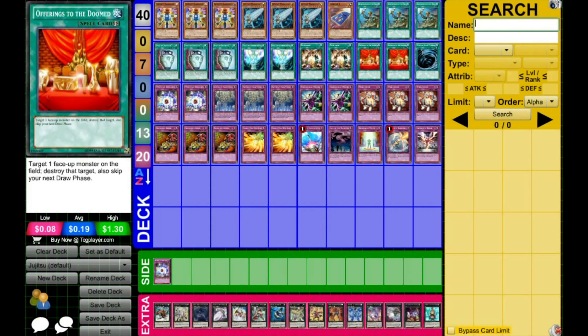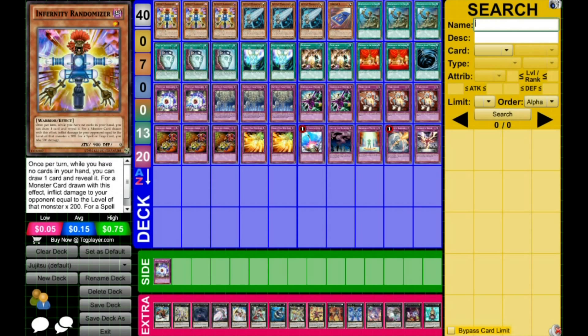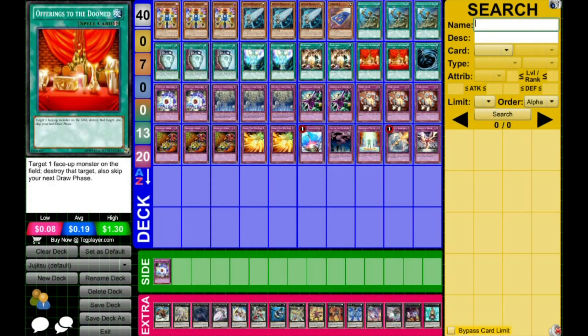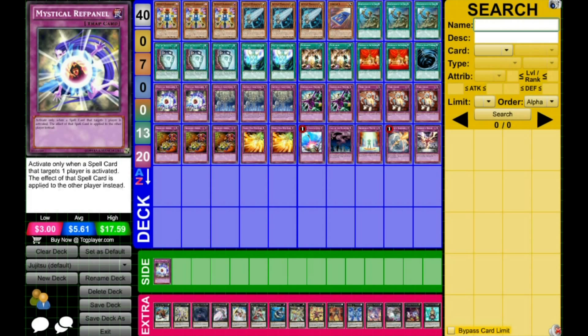You play two Offerings to the Doomed, which combos really well with Randomizer because Randomizer will essentially negate the drawback of Offerings to the Doomed, making it great one-for-one. One MST to unstick Moltarks and get rid of annoying continuous cards. Ref Panel is decent because it lets you negate draw cards, burn damage, and life gain — though it's not that great on its own. It's mainly used in the combo with Generosity.